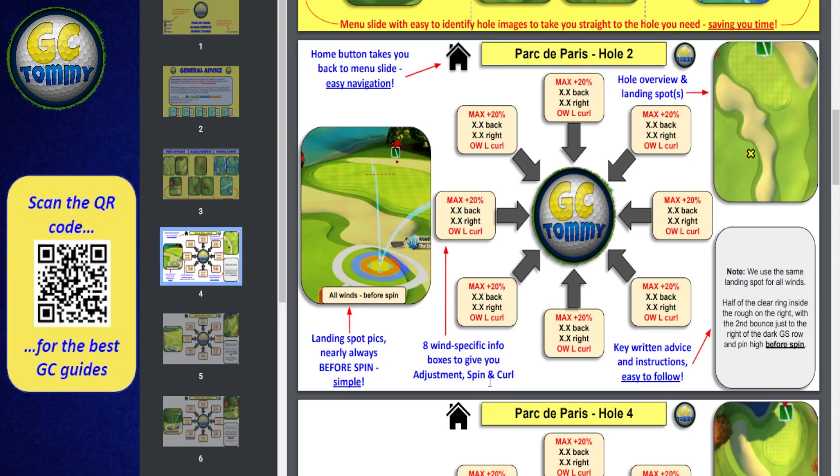Being a good tour player means playing regardless of wind angle and easily finding the spot you want your ball to land. We always design shots before spin so that whatever wind angle you have, you can find that position easily and then add spin plus any curl and adjustment needed. There are eight wind-specific info boxes giving you the adjustment, spin, and curl - similar to the Golden Shot format. Holes are marked with an X to show where the ball should land on the first bounce, plus key written advice and instructions.